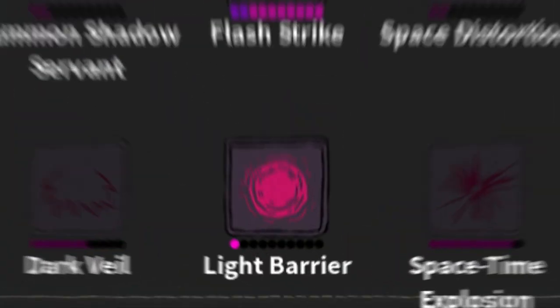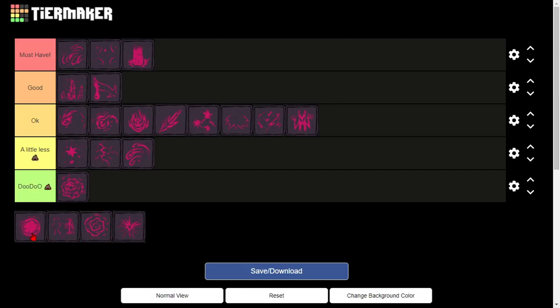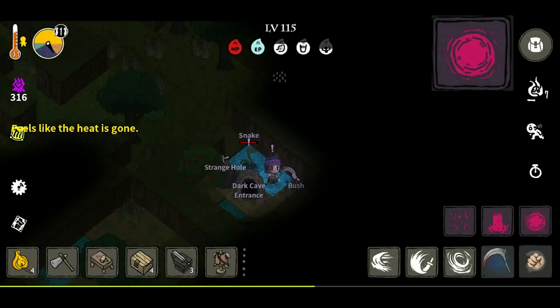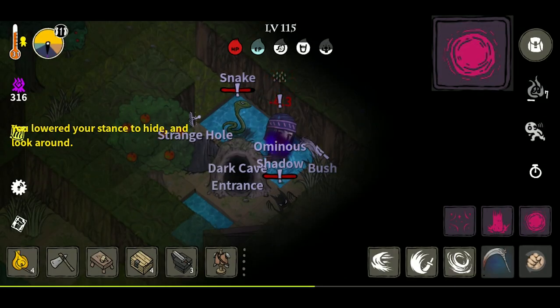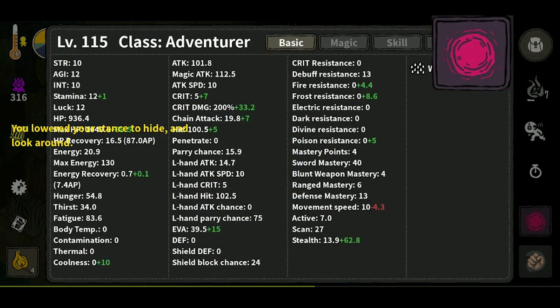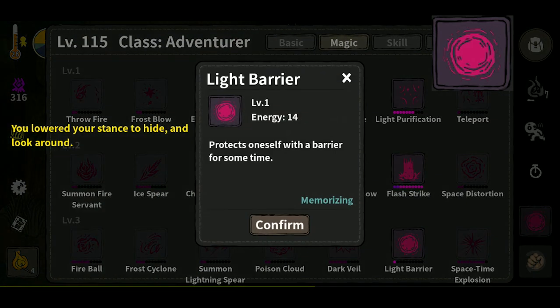Light Barrier is the next Light Spell. When you use it, it will create a defense for one attack — basically half a turn, because the enemy will attack you right after you use this spell. So I really don't get the point of this spell. If two attacks come in, only one attack will go through since the other is blocked. This spell is completely useless.